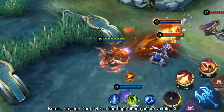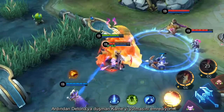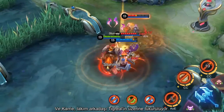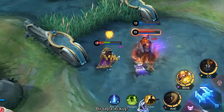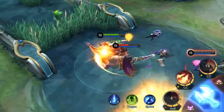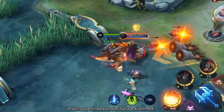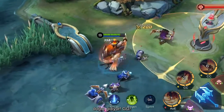Barretz seizes the chance to push the enemy carry toward himself, then commands Detna to devour the enemy carry. The carry has been spat onto her teammate Tigreal, and they are both stunned — two birds killed with one stone. The enemy Tigreal and Selena both cast their control skills, but it looks like Barretz wasn't affected too much, thanks to his passive. Barretz and Detna now throw themselves onto the enemy Tigreal and Karina. GG.